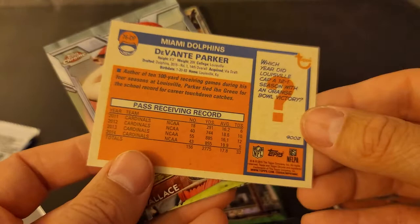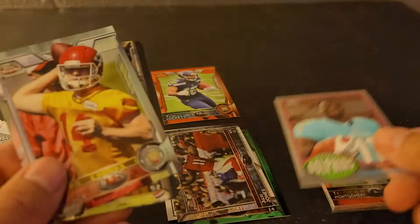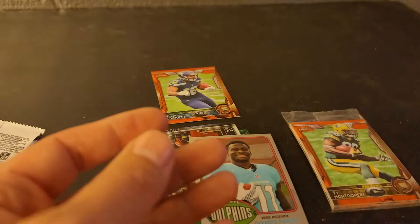Devontae Parker — that's pretty nice, that's a very nice looking card. Look at that — 76. That's his rookie card there. Pretty good, that's a good card. Bo Wallace rookie. Bo Wallace. You have a Ty Montgomery rookie on the front there.